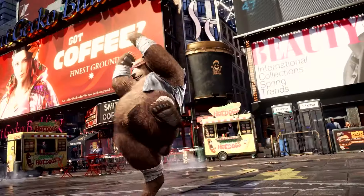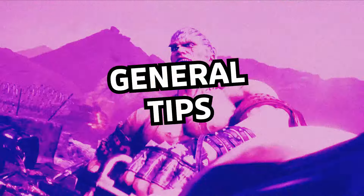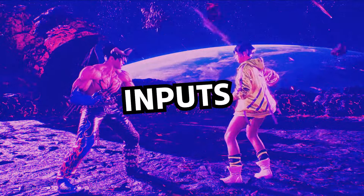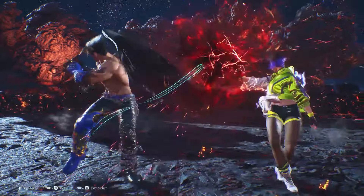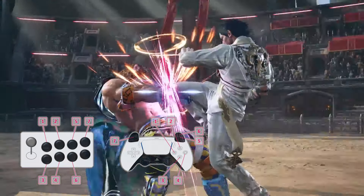Before we get into the best characters for beginners, let me run through some general tips very quickly. There are different limbs in Tekken: left punch is 1, right punch is 2, left kick is 3, right kick is 4. So left punch would be Square on PlayStation, right punch would be Triangle, left kick will be X.